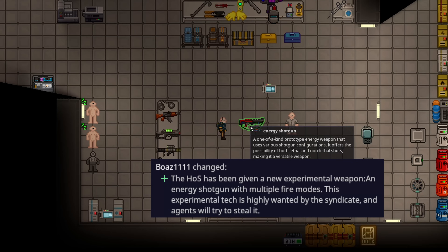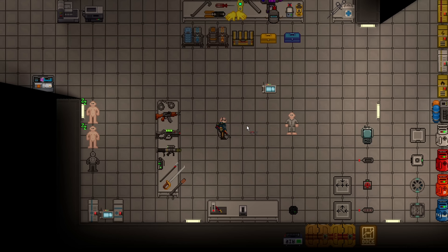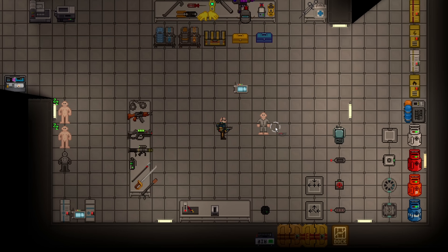The Head of Security energy shotgun has been added to the game. It is an incredibly powerful shotgun that can swap between lethal and non-lethal shots. It is self-recharging, has the fire rate of a normal shotgun, and even has the same amount of ammo as an enforcer — probably making this the best gun in the game at the moment. You do have to wield it to shoot it, and once wielded you can switch between modes: wide laser barrage, narrow laser barrage, and disabling barrage.